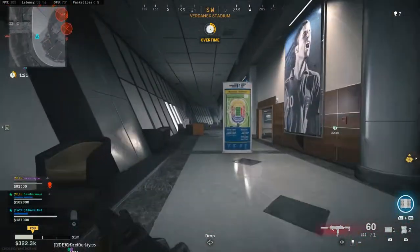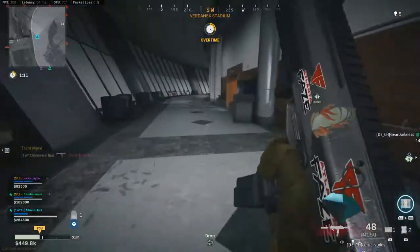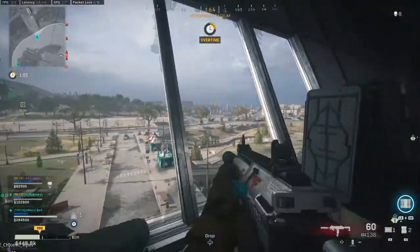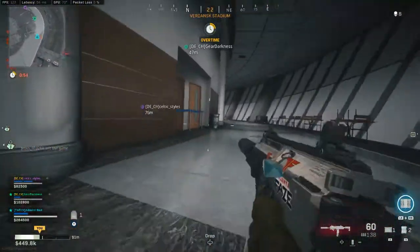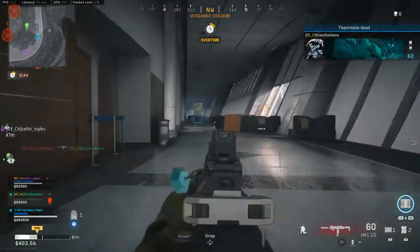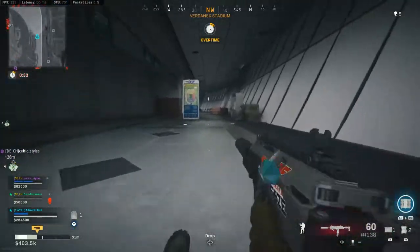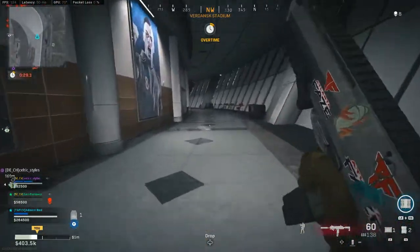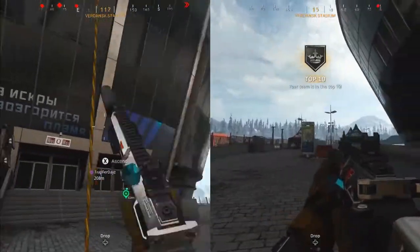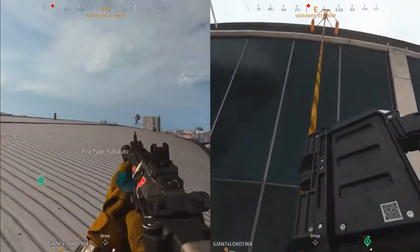To recap: starting from the bottom level, the two white stairs take you to the football field level. The P1s take you to the football field level or all the way to the top. From the football field level you can go down with the white stairs, go down with the P1s, or go up with the P1s to the top. There are also two ascenders inside that take you to the top, plus two ascenders outside the building to the top. Once at the top, you can use the P1s to go down or use the ascenders. These two ascenders right next to each other on the outside will take you straight to the roof.